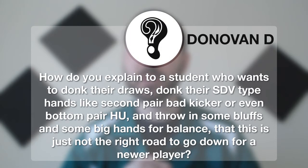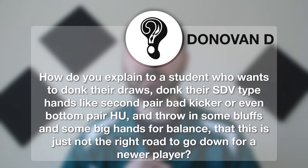Today's question comes from Donovan D. Donovan asks: how do you explain to a student who wants to donk their draws, donk their showdown value type hands like second pair, bad kicker, or even bottom pair heads up, and throw in some bluffs and some big hands for balance, that this is just not the right road to go down for a newer player?